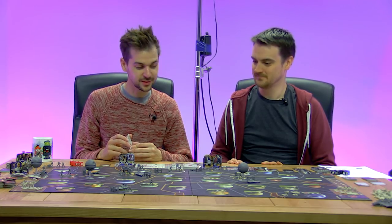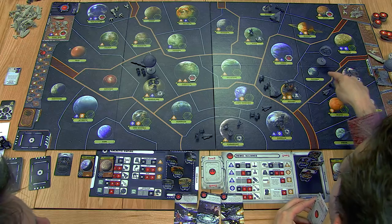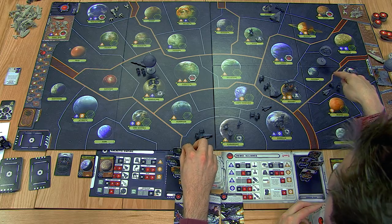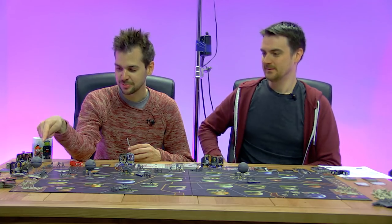On turn one for the Empire, General Taj began work on a new Death Star at Dagobah, and Tarkin decided to step in and take the credit. Tarkin also contributed, so that turn one new Death Star build queue is pretty scary.